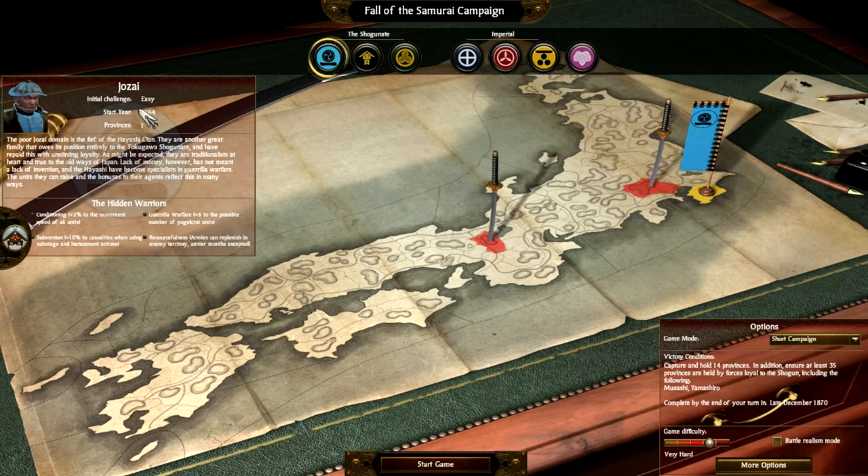So we've got Choza. Initial challenge: Easy. Provinces: 1. These parts are good, but these are the main areas which fracture. Conditioning and movement — that's pretty good. Plus 10 to casualties when using Sabotage — so if you get a Shinobi and sabotage an army, it will affect them more. Guerrilla Warfare: plus 6% to possible number of units. Winter Warfare is accepted, so you can have more ammunition as opposed to cannons and matchlock units.